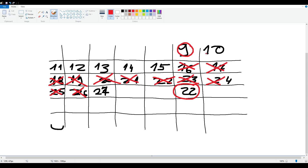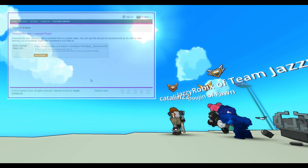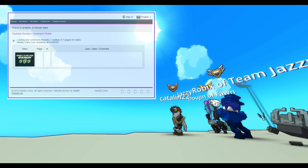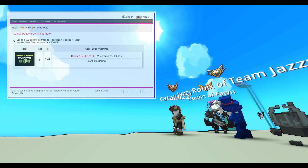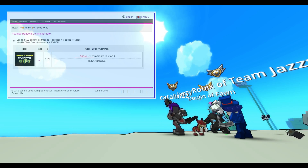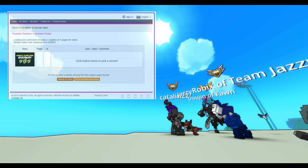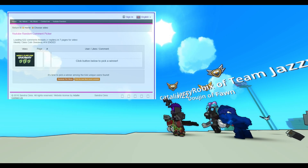But don't worry guys, the giveaway I'm going to announce today is pretty big. Time to select our winners — let's load the comments. We have 5 prizes this week: 3 ClassCoins, an Insanistead, and a Carpet.